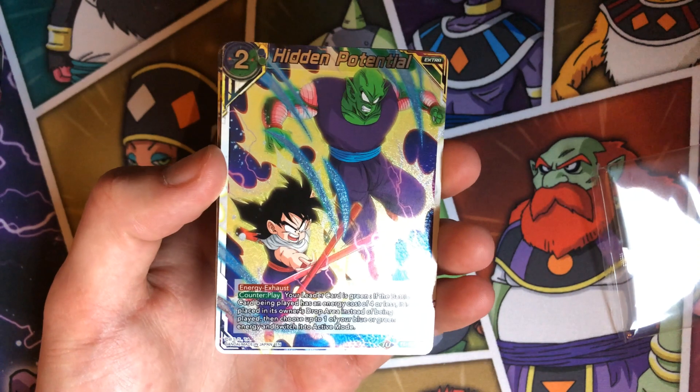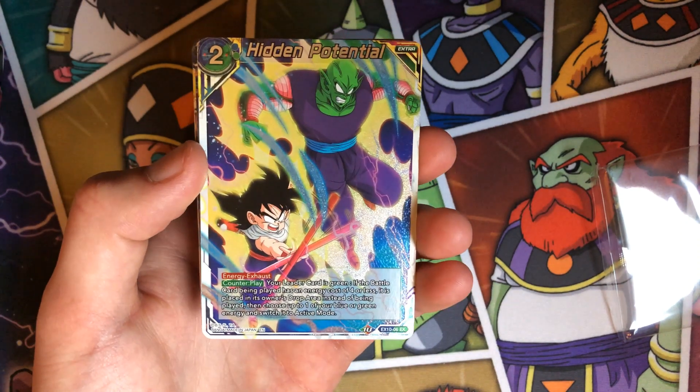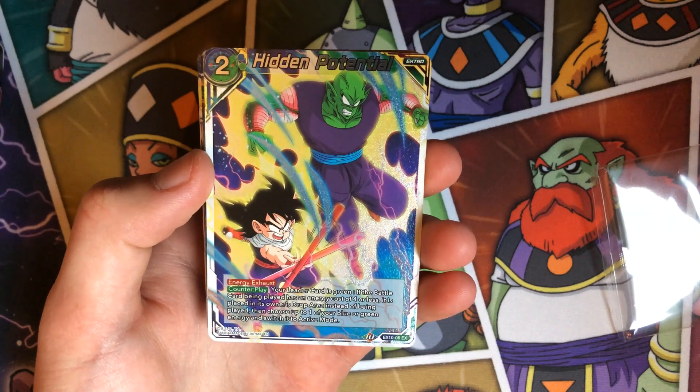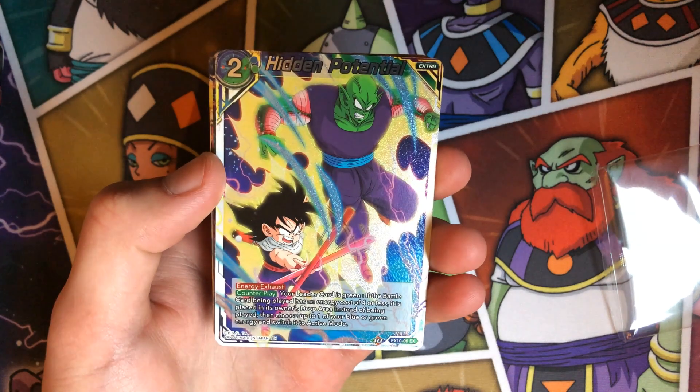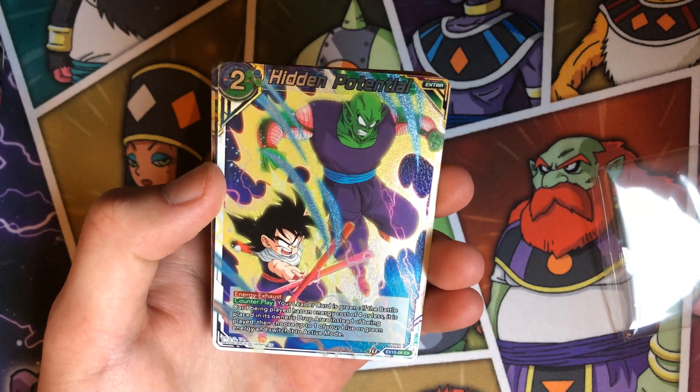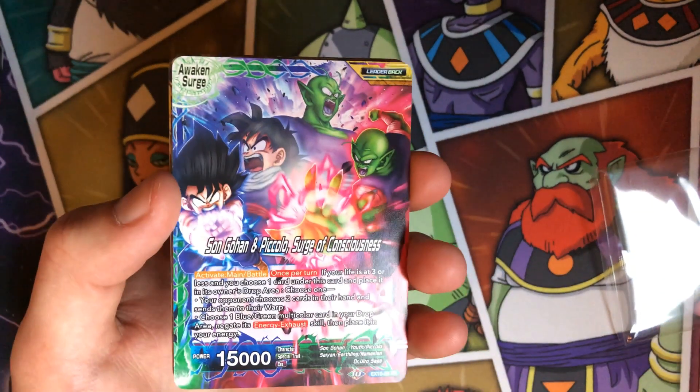Hidden Potential — if your leader card is green, the battle card being played at four or less is placed to the drop instead, and you can untap a blue or green. So basically for one you can counter-play like a Toppo or something like Vijija the Cruel. Really strong Piccolo leader.